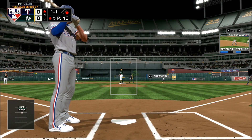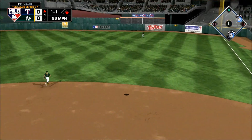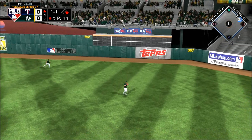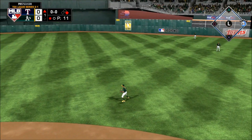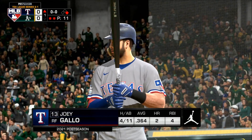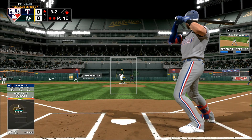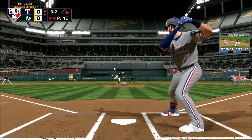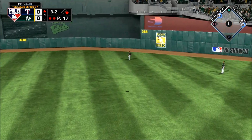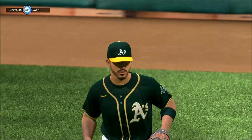And he better be ready in the box. The 1-1. Skied into straightaway right — Tuchman is there. Two down. So striding forward now, Joey Gallo. Pulled toward right center field. Laureano is going to have room out there.